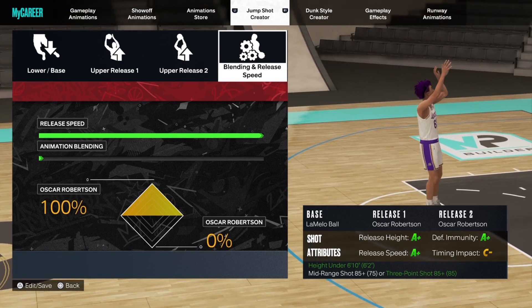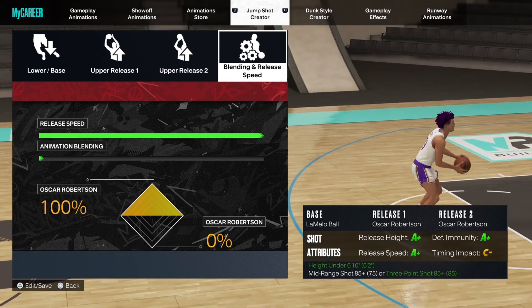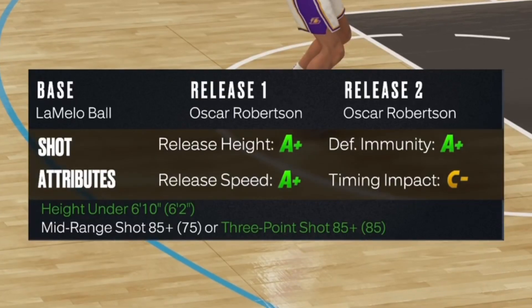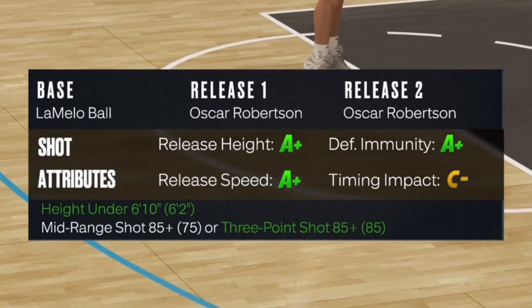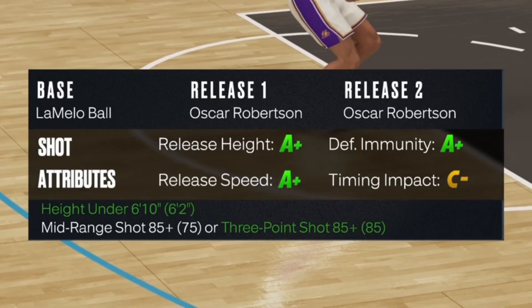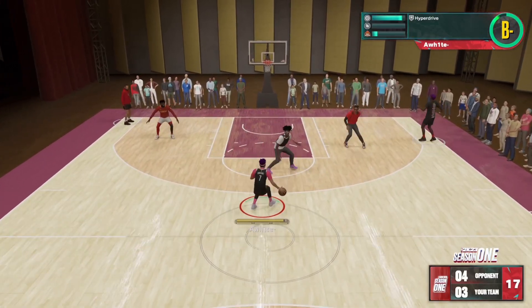I don't really think timing impact matters that much — it has an A+ in everything else. Also, a lot of builds are able to use this jump shot. As you see, the requirements are not hard to meet. All you have to do is be below 6'10" and have an 85 three-pointer or mid-range, which I feel like a lot of people have this year. So yeah, that is the jump shot.